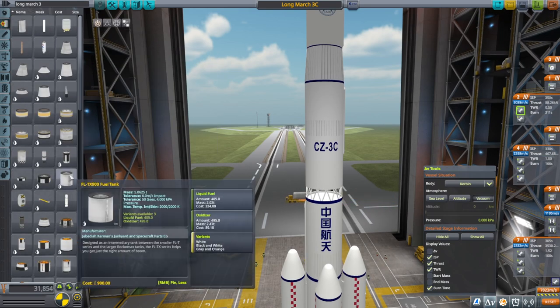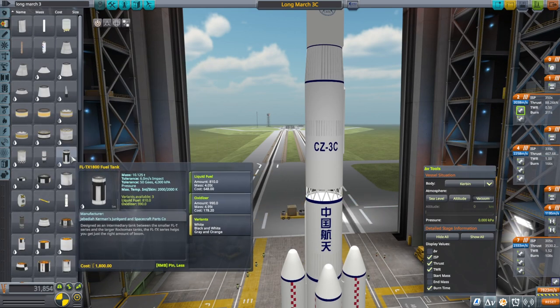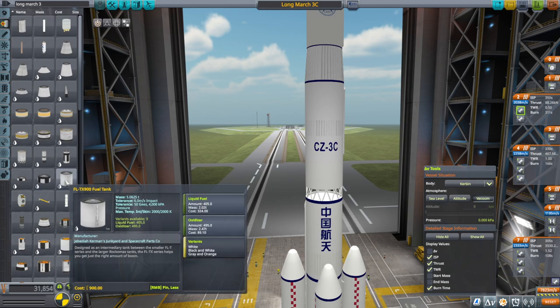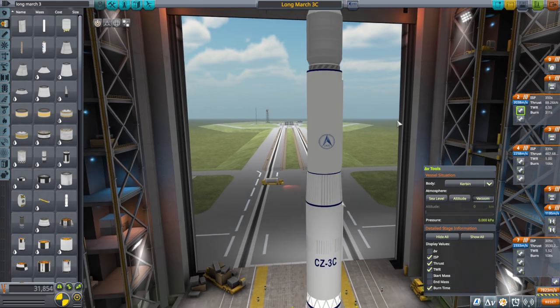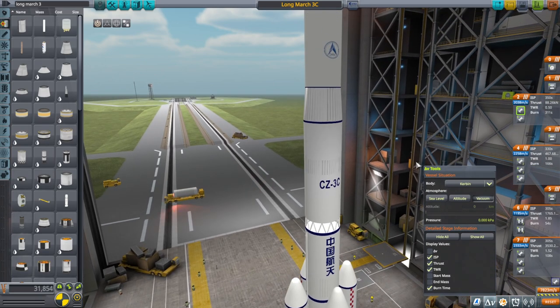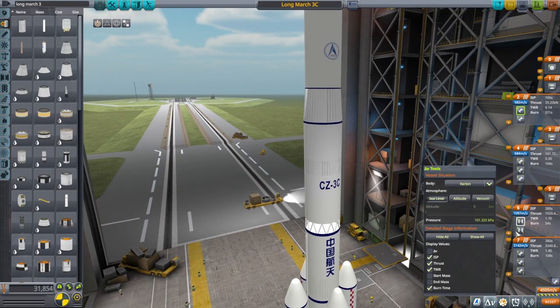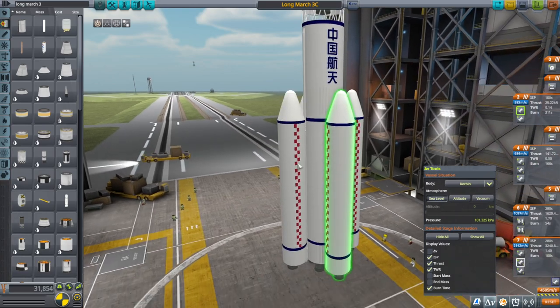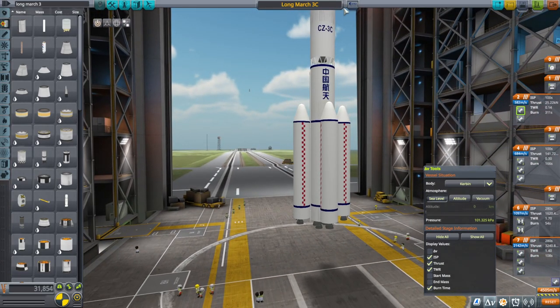Right now our payload in there is only about 7.5 tons, so that's not a whole lot. Tell me if you want me to nerf this, but it's functional — I think I'm going to keep it this way. It just has a lot of delta-V. It can probably get to orbit by the end of the second stage, which is maybe a little bit early. I'll think about nerfing that, but I'm not sure it's necessary. So that's Long March 3C. Let me take a look at Long March 5.